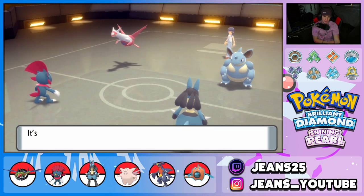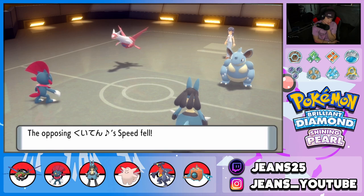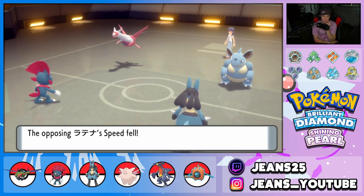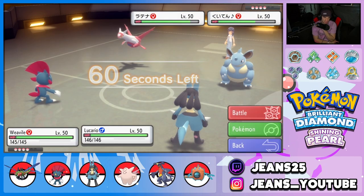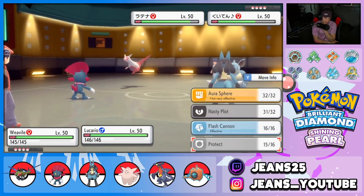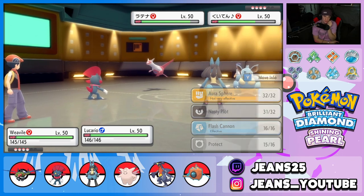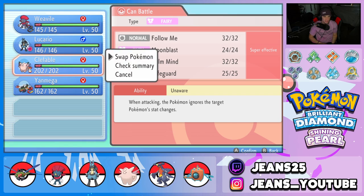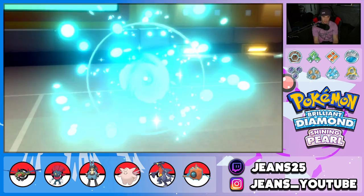Beautiful, some damage off there. Who do I take out here? Nidoqueen — I know Weavile now outspeeds Nidoqueen, maybe not Latias. Good hard swap into Clefable. I'm going to play really smart here — I'm going to swap Lucario into Clefable since we know Draco Meteor is coming.